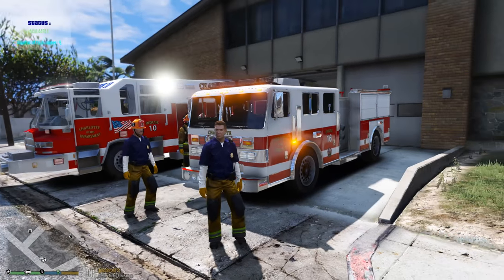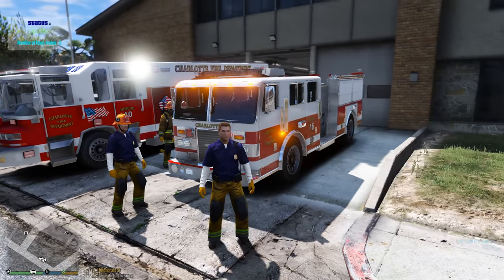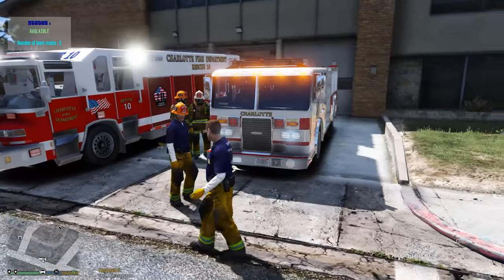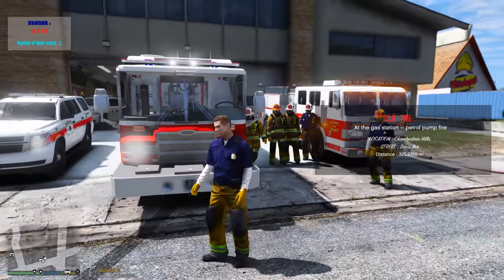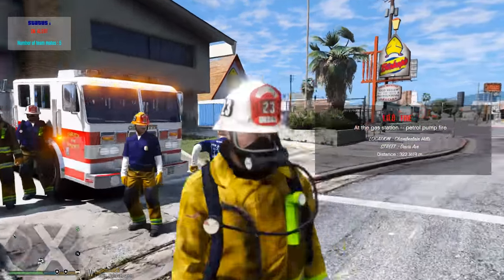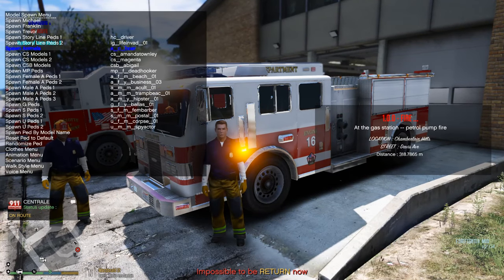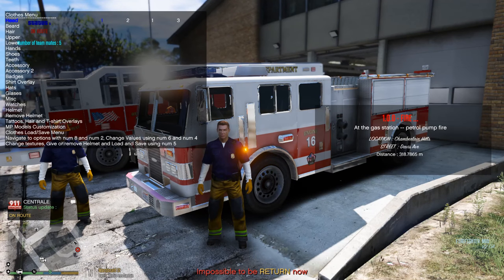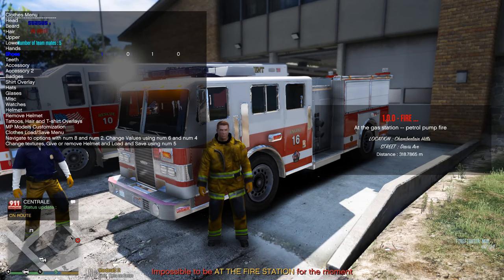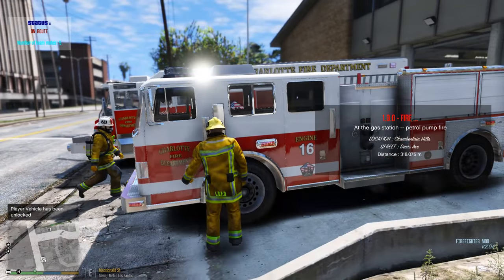Anyway guys, without further ado we are available for calls. So let's see what happens today. Fire dispatch: gas station petrol pump fire, location Chamberlain Hills, Street Davis. All right, so we got a call — possible gas fire. We're gonna take the engine. Let's get our bunker gear on, let's get our helmet on. The rest of the gear we'll put on once we're on site. Let's go ahead and respond.